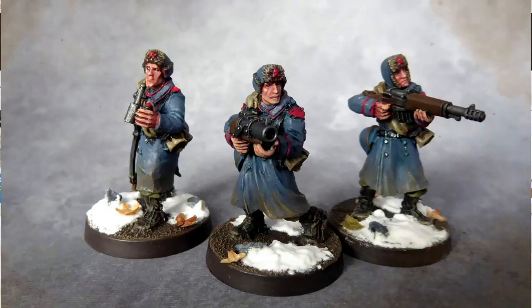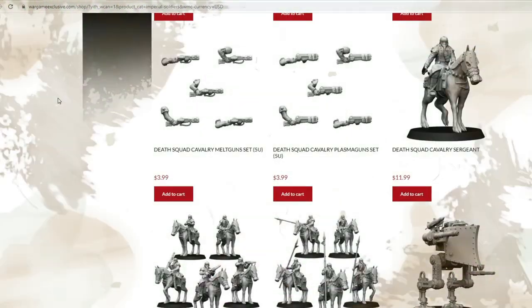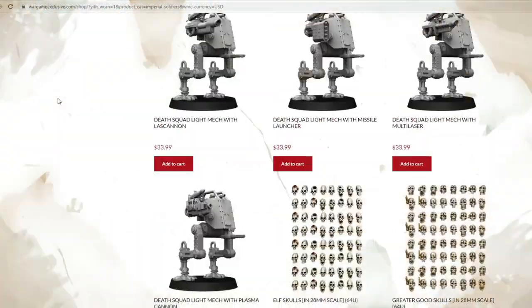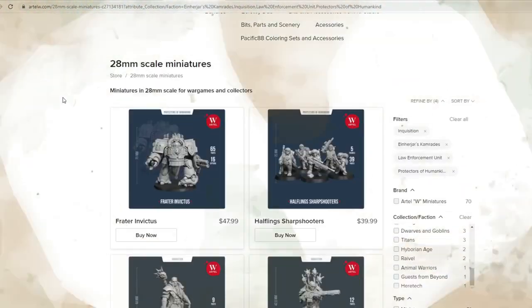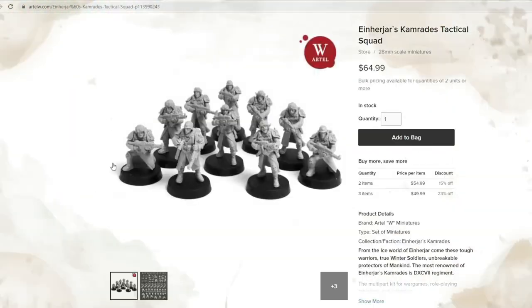Next we have Walgam Exclusive, who offer a small range of not-Krieg numerous bits besides, including many female sculpts. Their resin is of superb quality, though their sculpts may not be for everyone. RT&W also offer a range of guard and inquisitorial related minis bearing no resemblance to any Black Library characters whatsoever.